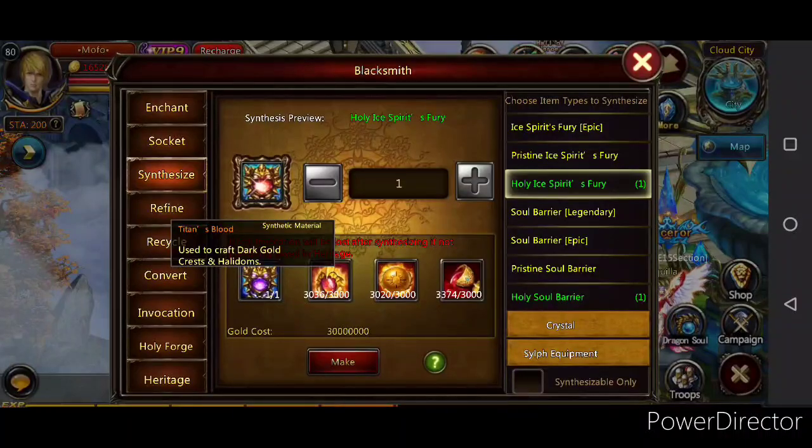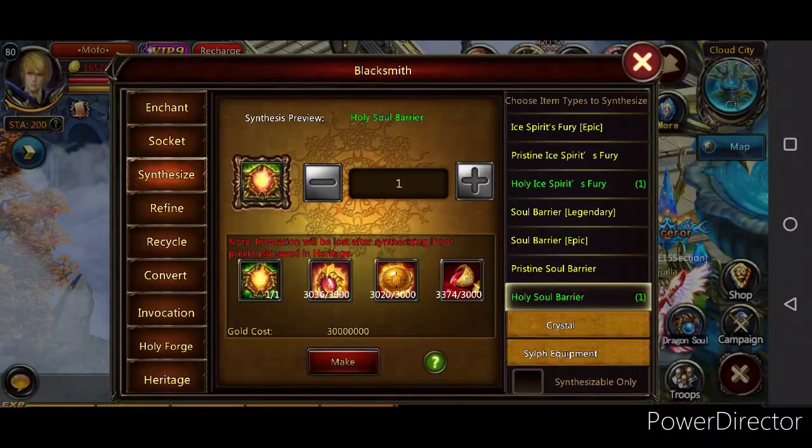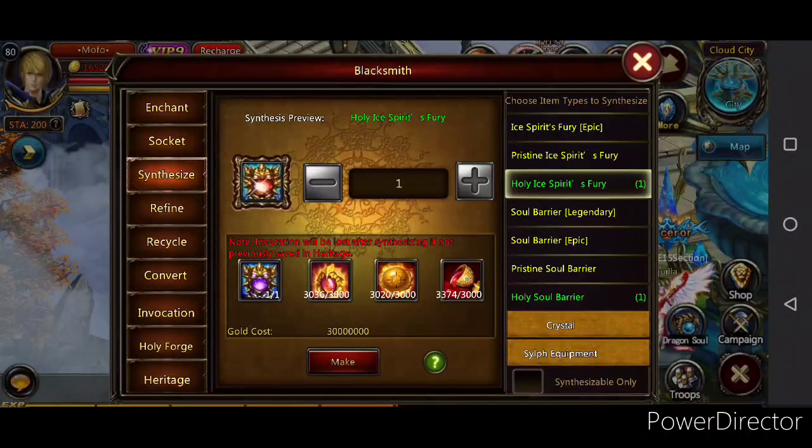It takes 3,000 of each item. I have been using all the special events to collect shards — all kinds of shards — and a few recharges I've done in the past. I've mostly used special events to come this far. It's the hardest piece aside from the soul barrier, which takes the same amount. It takes a long time to make if you're not a big spender, and a lot of guys in the newer servers already have this piece and they're so strong.